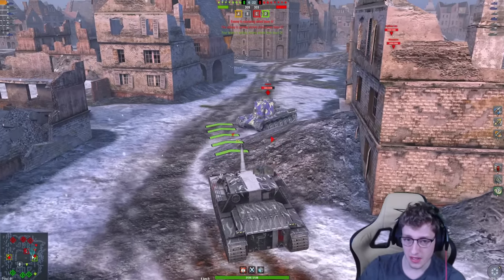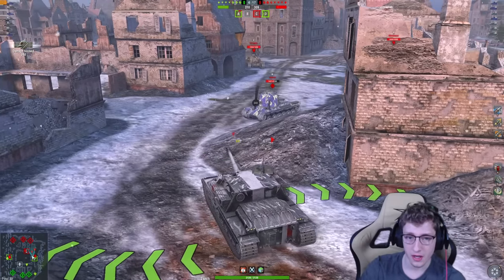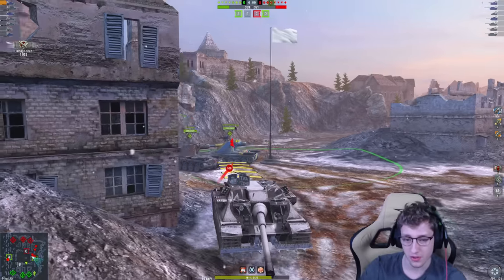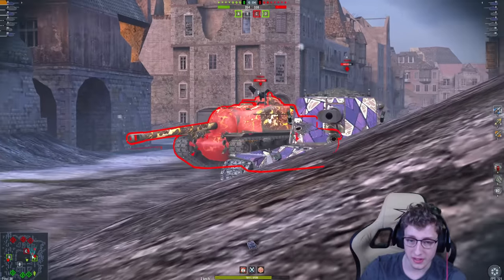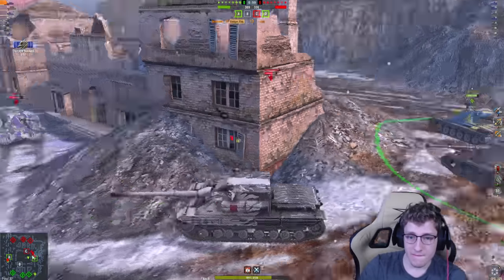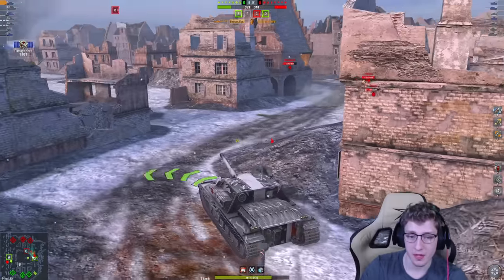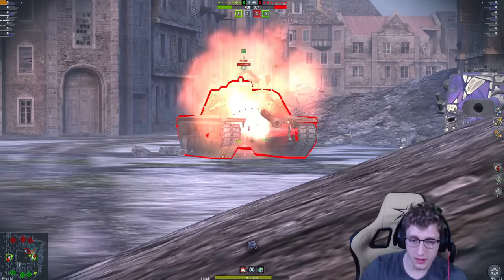We get a nice shot into the enemy Emil and aim on him again — we pen him right through the turret. Oh boy, there's the enemy E3, and he's just going right for it. He goes directly through my hull — there's nothing I can do about it either, both of my teammates are completely oblivious. We need a bit of support here. The Kron is going to help me — E3 is the problem. E3 shot, so I poke to try and get a shell into the E3, and there we go.